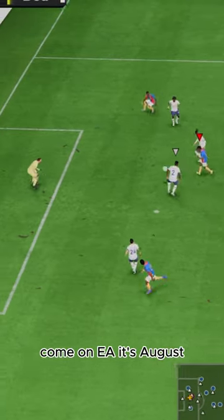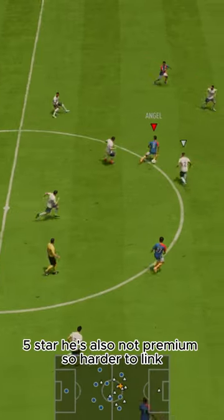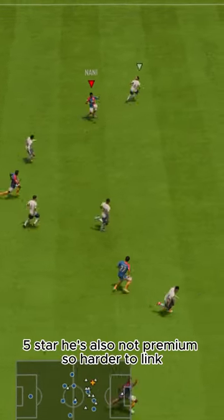5-star skills, 4-star weak foot — come on EA, it's August. Just make him 5-star, 5-star. He's also not premium, so harder to link.